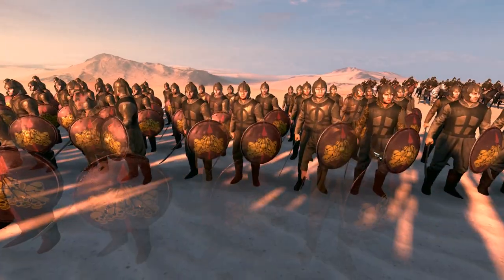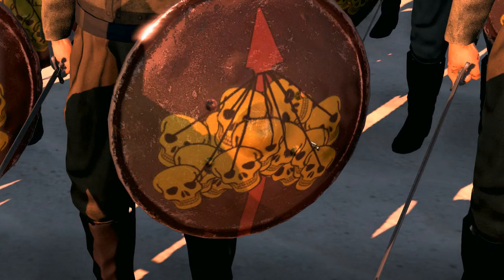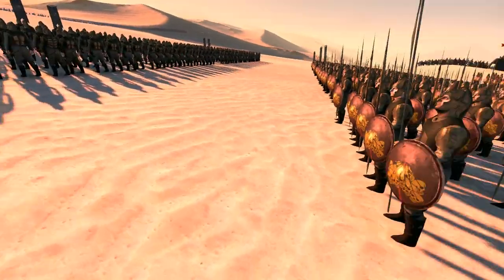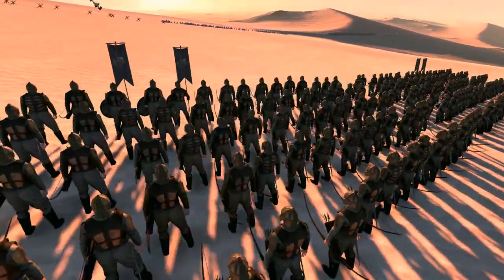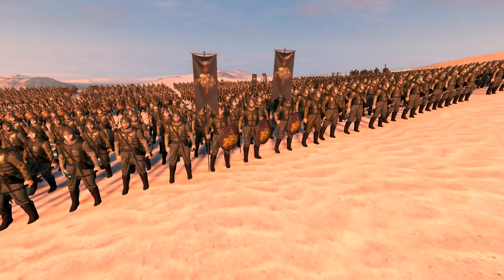Here are the swords — they all have very similar armor, just different weapons. Swords and shields. And look at that emblem — those golden skulls on the shield just look very cool. The armor looks straight out of what they had in the series. It's excellent. The spears are just the same but with spears, looking absolutely amazing. Rank after rank after rank of them. It's going to be insane to do some battles on this mod.